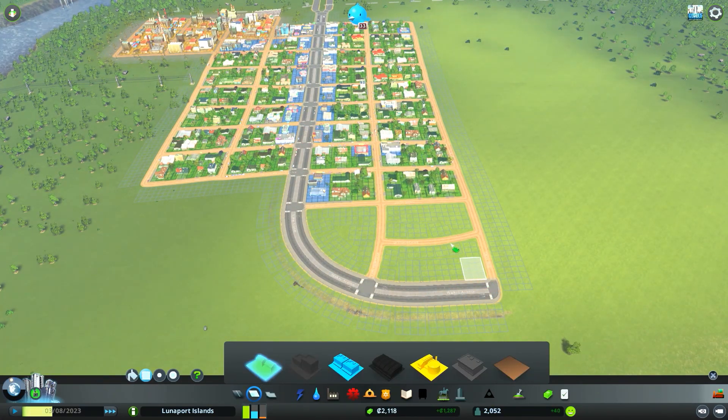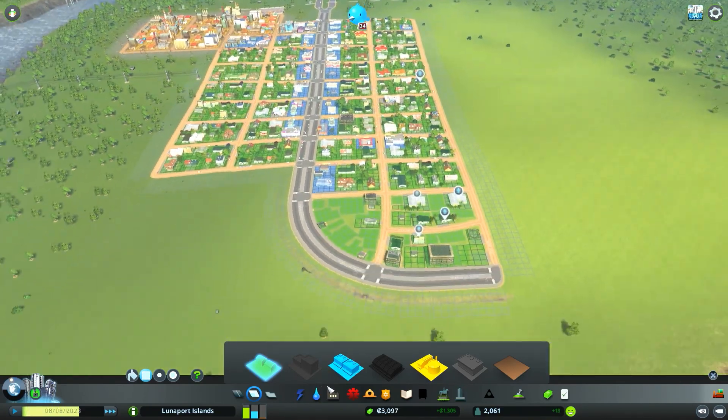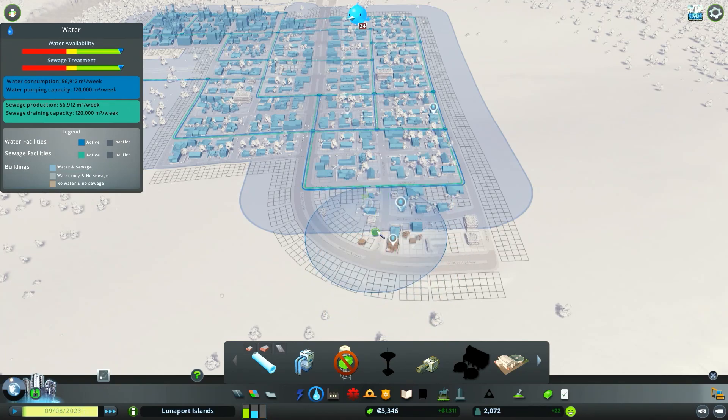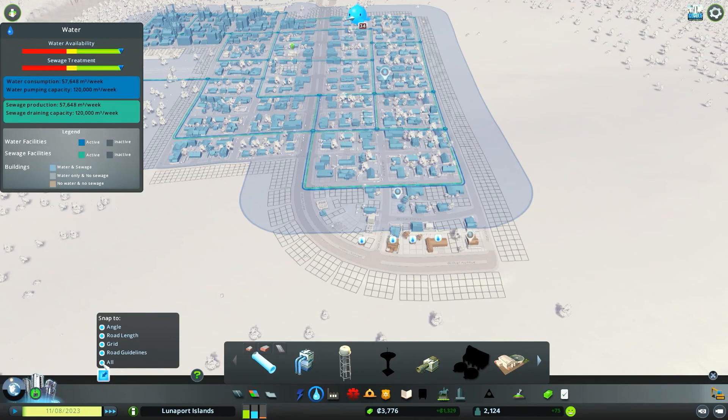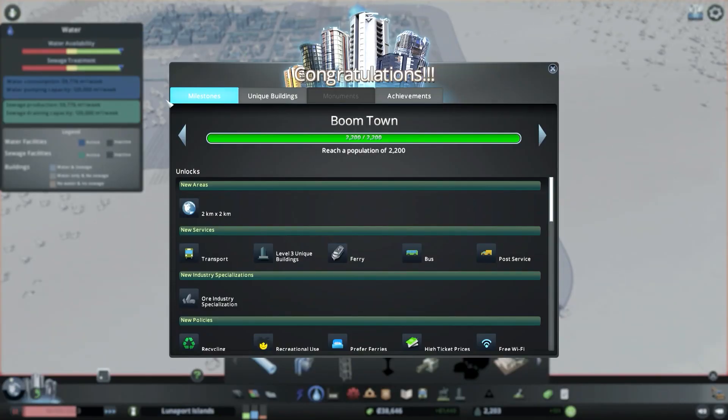All residential. Expand our water out — here's where I'm going to take all of my snaps off, a little trick I learned. So I can curve it to the road a little better. Boomtown! We got ore industry, transport unlocked, ferries, bus, post service — awesome. I think that is going to be a good spot right now to end this episode.